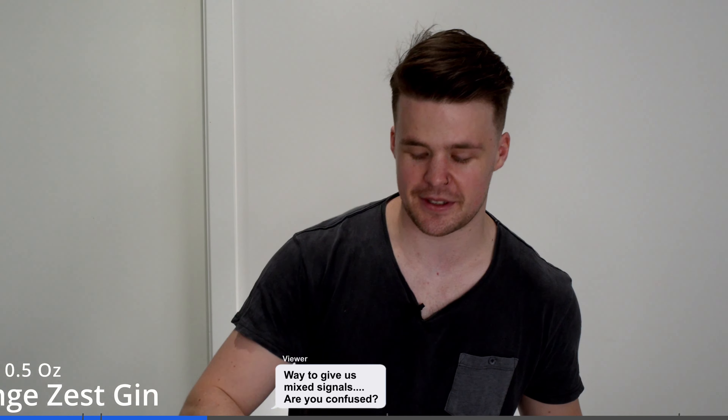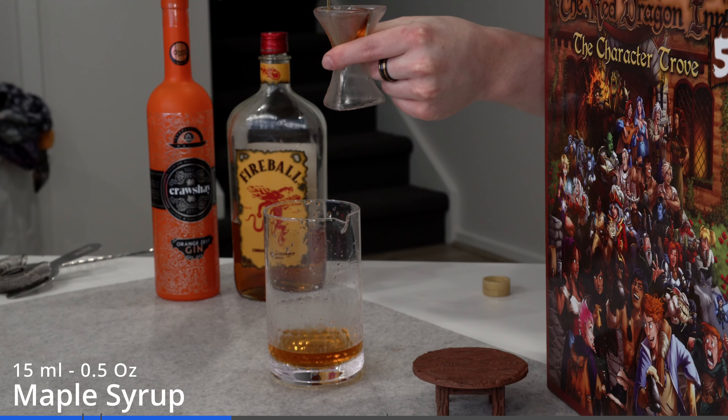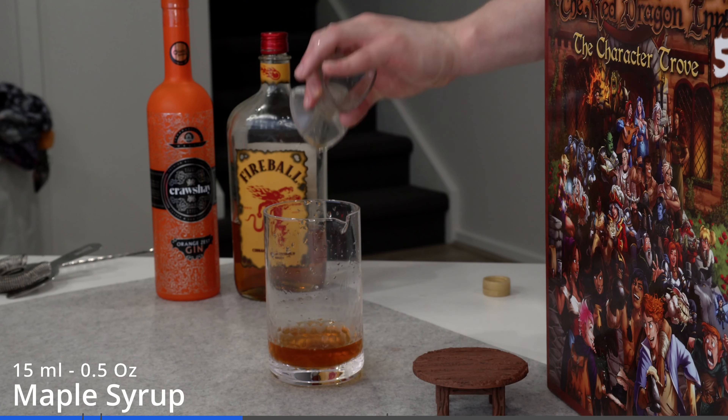I don't particularly like this drink personally, but Kate and Daniel love it. So if you like Fireball you'll probably really like this drink — I don't particularly like Fireball. Next, maple syrup — 15 mils of this as well. If you're smart and playing ahead, you should do this before the gin because this will get stuck in the jigger more. But I'm not that smart.